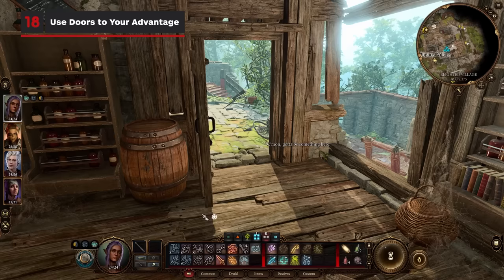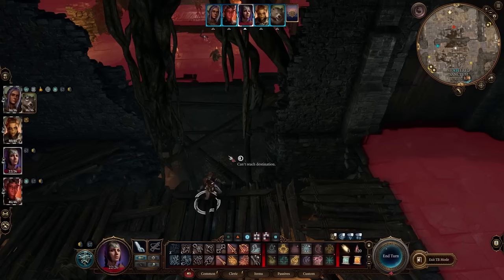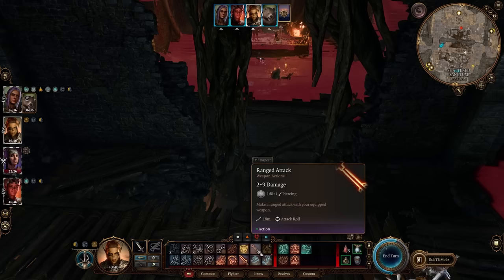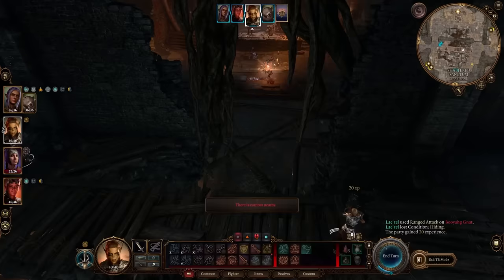Opening and closing doors while in combat is a free action that should be utilized often to break enemies' line of sight. If you're near a door and have a couple of ranged enemies that don't want to leave their post, take your shots at them and then close the door. This will force the enemy to either make their way towards you since they can no longer see you, or if they don't want to move, they might even just end their turn early. Closing doors is also great for going into hiding, since their line of sight will be broken.